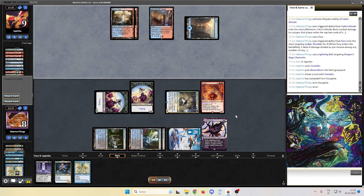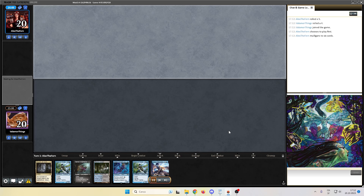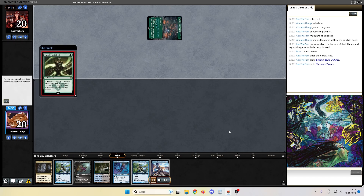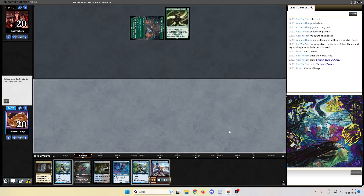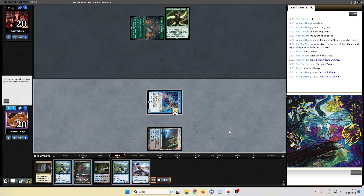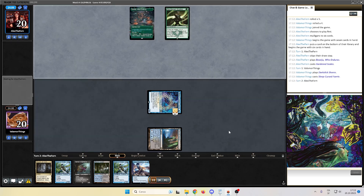I'm shocked. Let's go and see match number 3. Match number 3, here we are after that amazing performance. On the draw, we keep against Alex the Fern. We are playing against Scales — Scales is really popular. I faced Scales in every single one of my leagues so far, this is insane. Slip-Cursed Fairy, our ace card, on turn one, over the Fairy Dreamthief, because we want the Sleep-Cursed Fairy to untap.